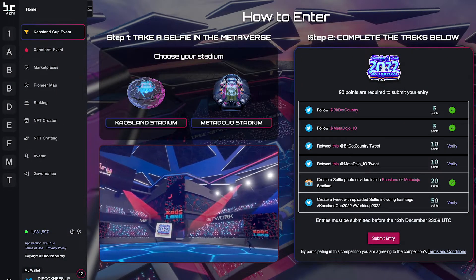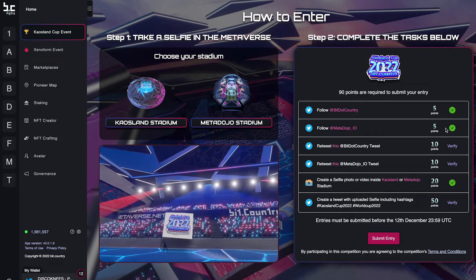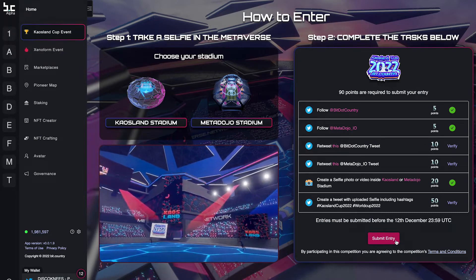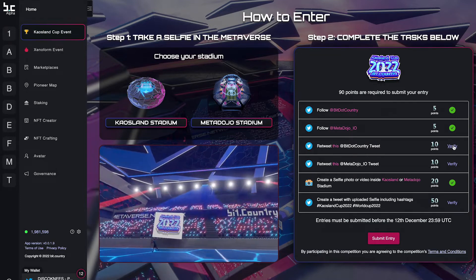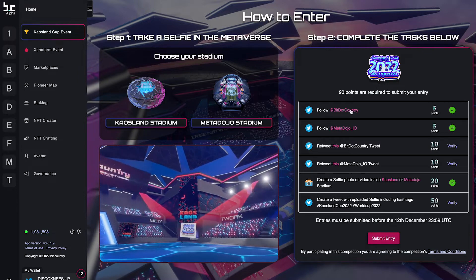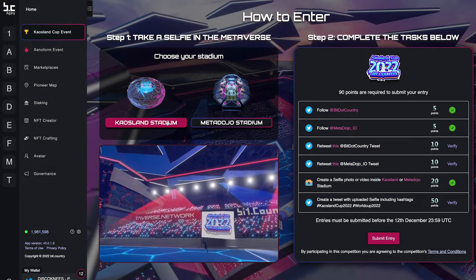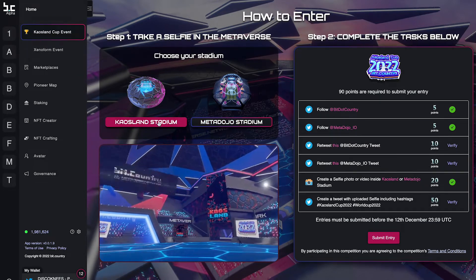To enter the Chaos Land Cup Selfie Competition, you need to complete our tasks. Each task that you complete earns you points. The more points that you collect will increase your chances of winning an NFT. When you complete a task, make sure you verify it by clicking the verify button and it will turn into a green tick. I recommend that you explore both the Chaos Land and the MetaDojo stadiums before you take a selfie.